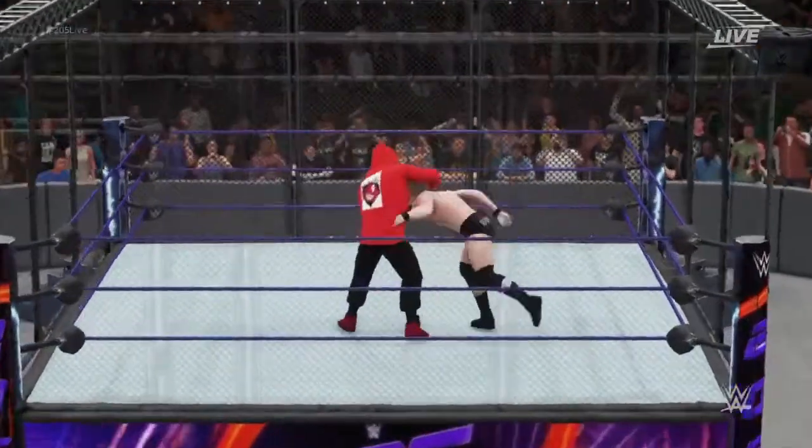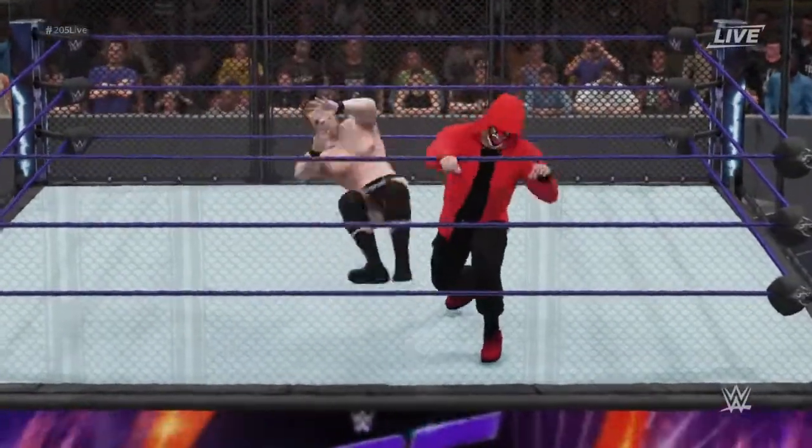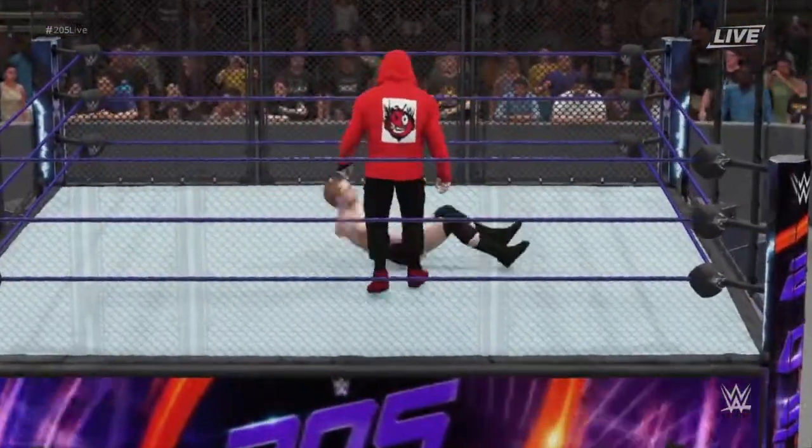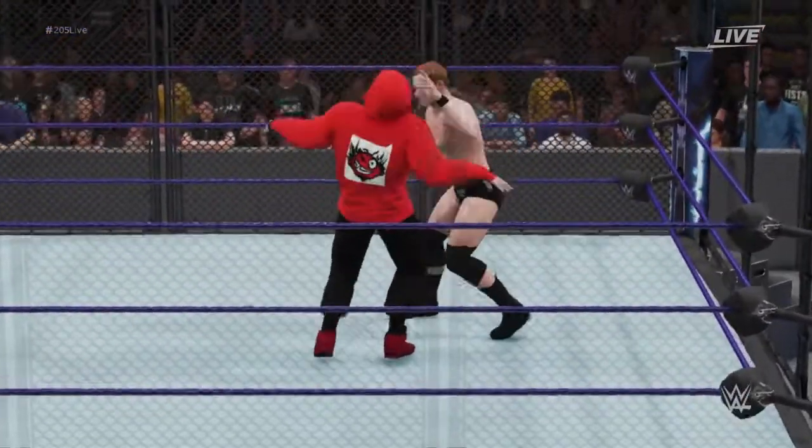There are actually four variations to win this match: you can escape the cage, win by pinfall, win by submission, or go through the door in the corner.